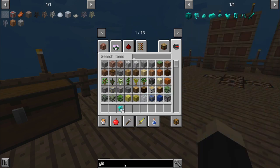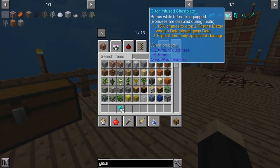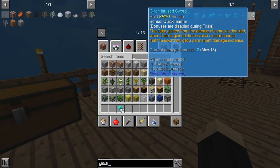Let's go ahead and look up glitch in the JEI. So we want to make these four pieces: the glitch infused helmet, infused chest plate, leggings, and greaves. We need to do that for the advancement. And then there's also the glitch infused sword, which is a pretty handy weapon, especially if you're looking to level up your different deep mob learning steps.